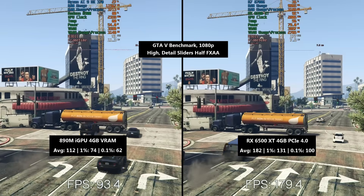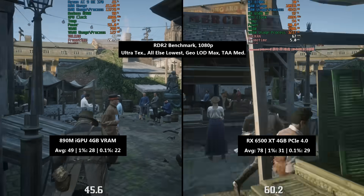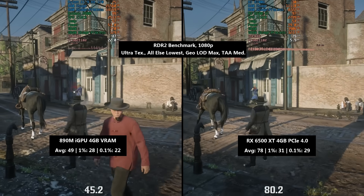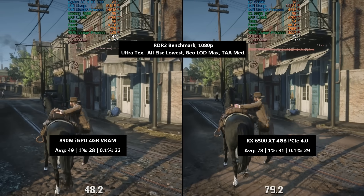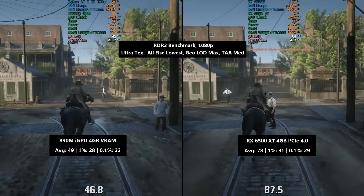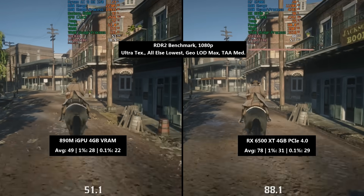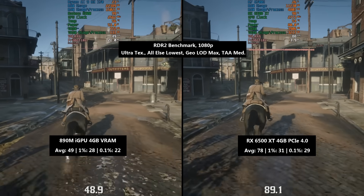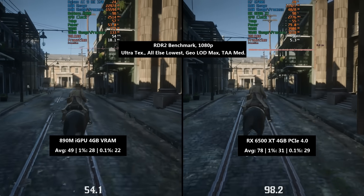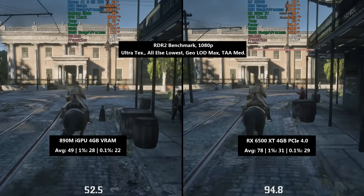Let's move on to our final individual result before the benchmark table. In Red Dead Redemption 2, the percentile lows were all over the place with the 6500 XT. I used ultra textures with everything else at lowest, geometry load at max, grass level of detail set to 2 out of 10, and TAA set to medium.